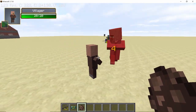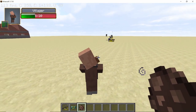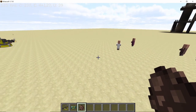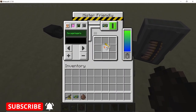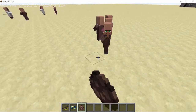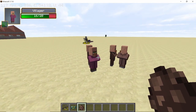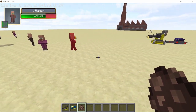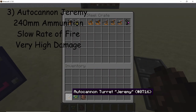This turret doesn't do a lot of damage but it has a pretty fast rate of fire, so it's ideal for defending your base from neutral or passive mobs. Let's also check out the explosive rounds — as the name suggests they deal explosive damage, but they will also damage the blocks around you.